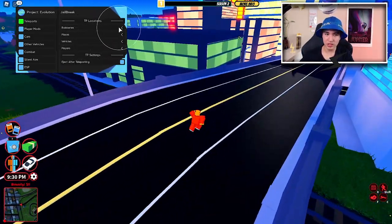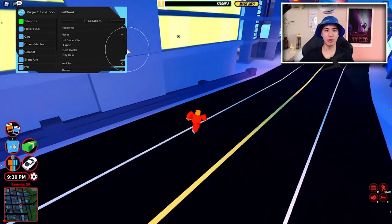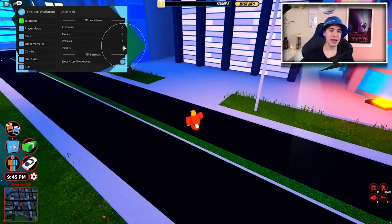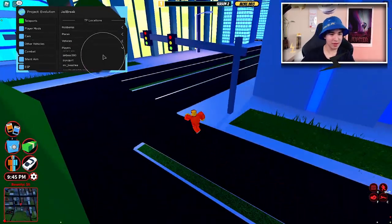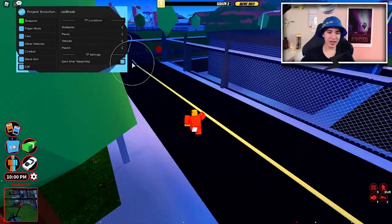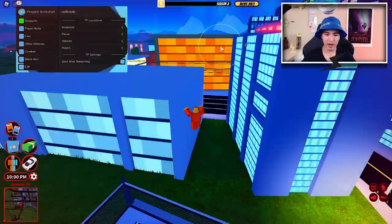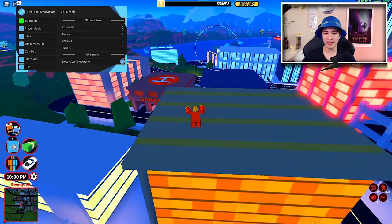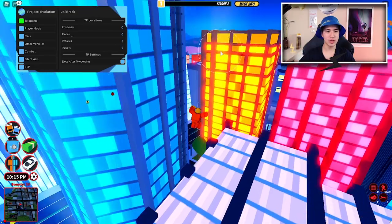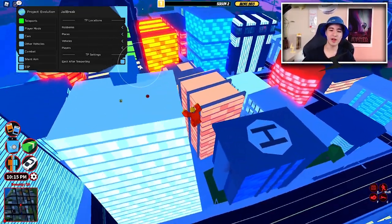Lastly, teleports. We can teleport to a bunch of robbery locations, normal shops, and all the vehicles in the game. We can teleport to any of the players listed without typing it out. We can also change the teleport mode — usually to bypass the anti-teleport feature on Jailbreak you first get in a car and then it teleports you, but with this you can make it automatically get out of the car after teleporting.